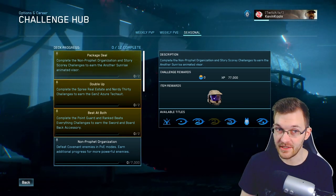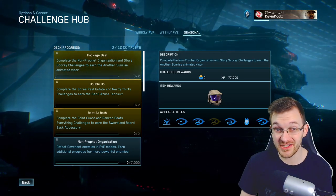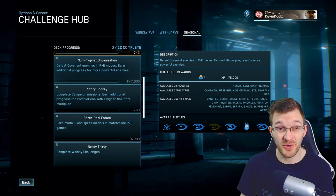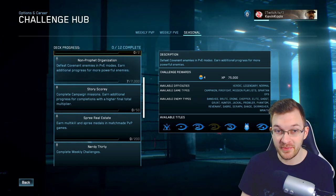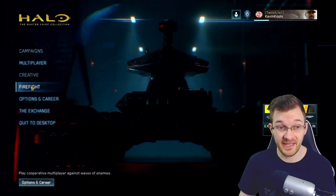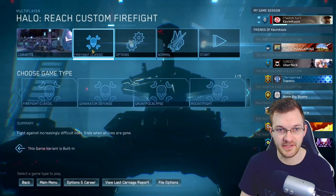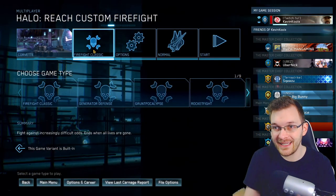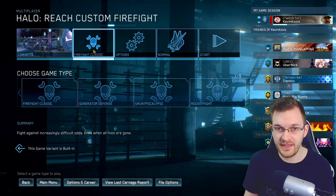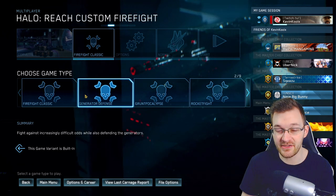We'll start off with Package Deal. Complete the Non-Profit Organization and Story Scory Challenges to earn the Another Sunrise Animated Visor. For Non-Profit Organization, you need to defeat Covenant enemies in PvE modes, earning additional progress for more powerful enemies. I suggest going into Firefight, into Reach Custom Games, selecting Map Corvette, and setting it as easy as possible to earn kills on Elites, Brutes, Hunters, and things like that. Turn your shields off, turn your shields up to maximum, unlimited ammo, and just go at it.